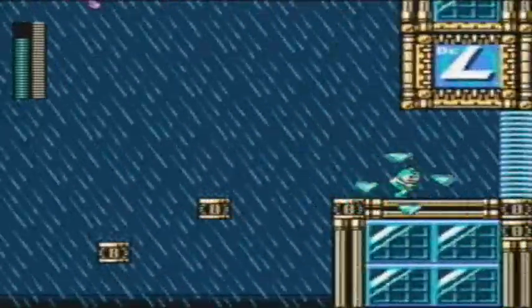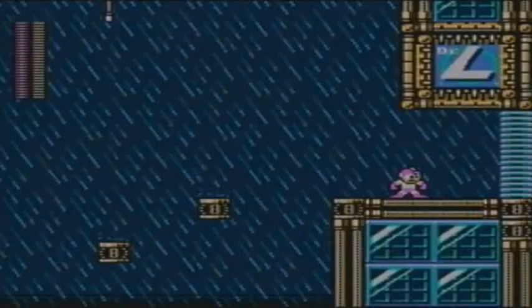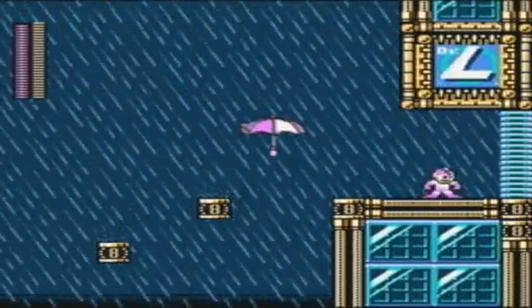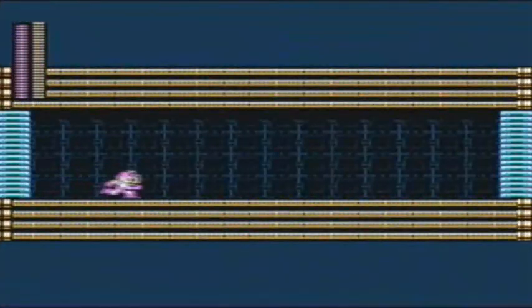You can also speedrun by making sure you have the Jewel Satellite equipped and just jump across these pits, because the Jewel Satellite will take out these Umbrella guys no problem. Also, you could have bought Beat in case you're worried about falling in pits. I never got a chance to show off the Plug Ball — I'll show it off here. It's a faster Search Snake that scales walls.